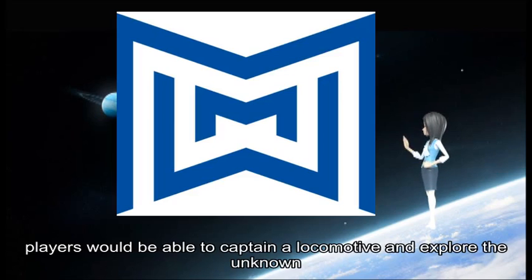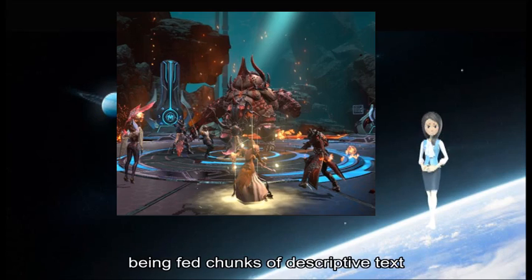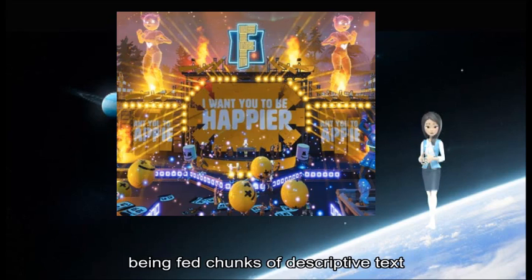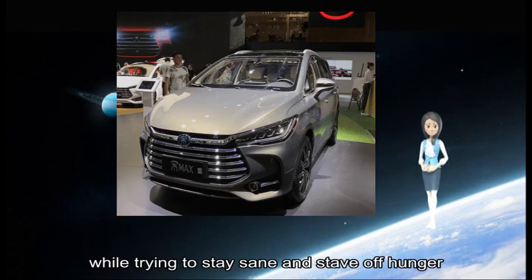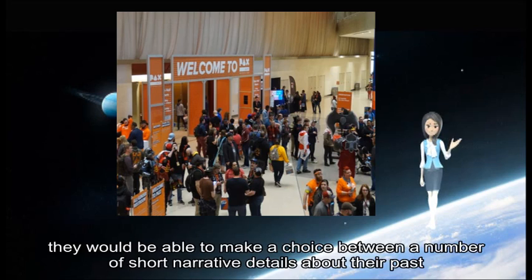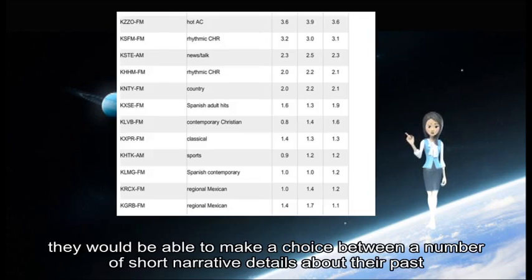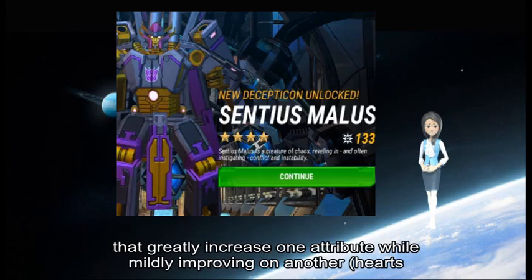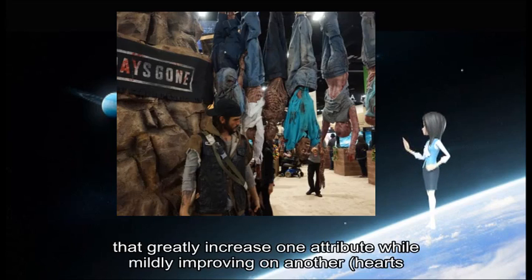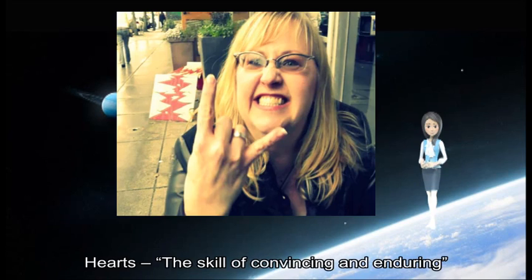In Sunless Skies, players would be able to captain a locomotive and explore the unknown, taking in fat chunks of descriptive text while trying to stay sane and stave off hunger. Now, whenever they leveled up, they would be able to make a choice between a number of short narrative details about their past, called facets, that greatly increase one attribute while mildly improving another. These attributes include Hearts, Iron, Mirrors, and Nails.